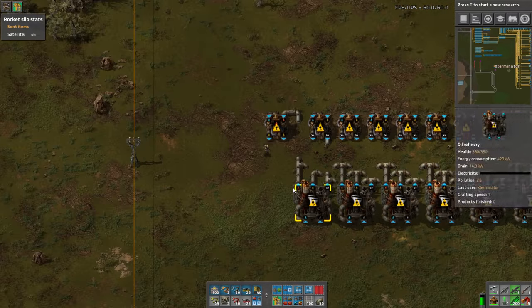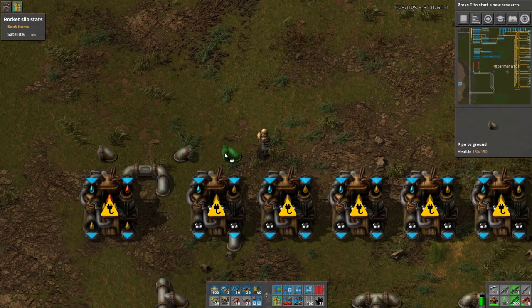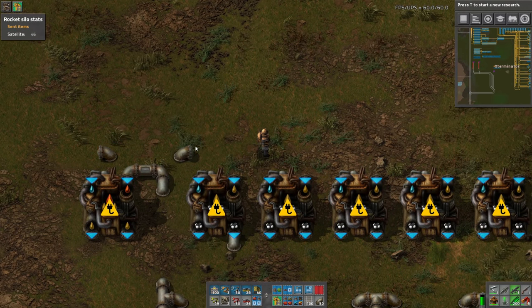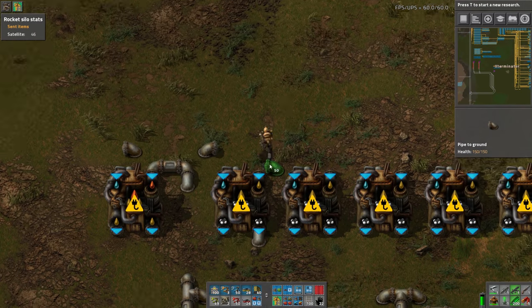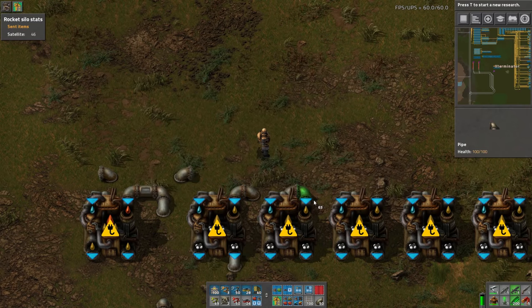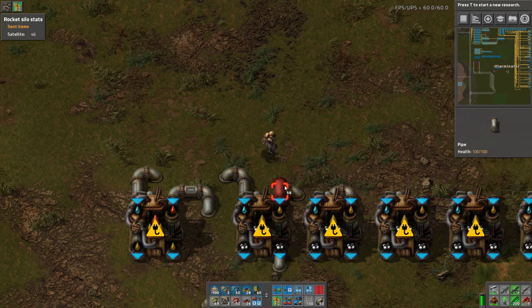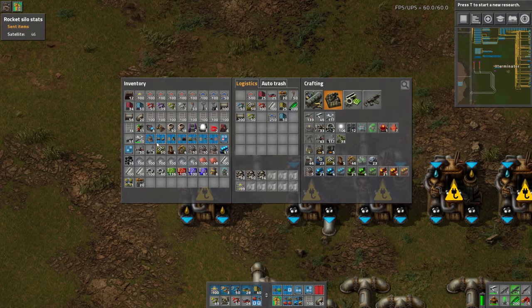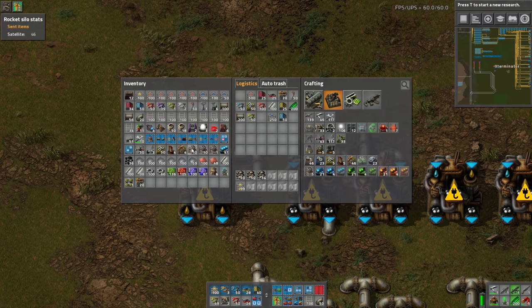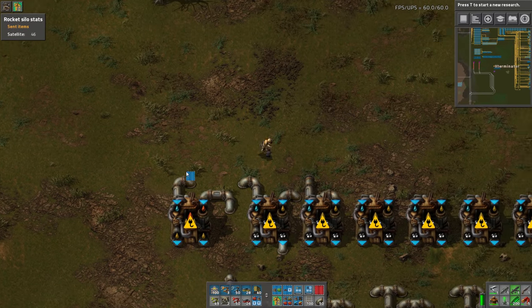We've got all that, and now what we'll do is have the water come in over here — again pretty standard. I'm going to utilize blueprints again here. You can shift right-click to clear a blueprint; I know that's something you can do and I always just forget it.